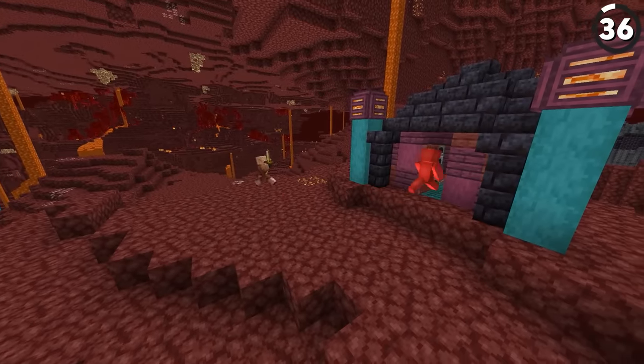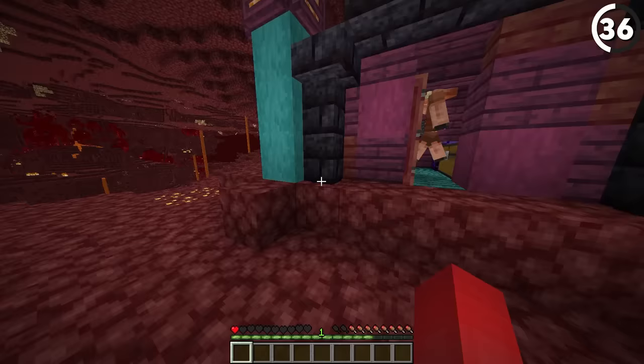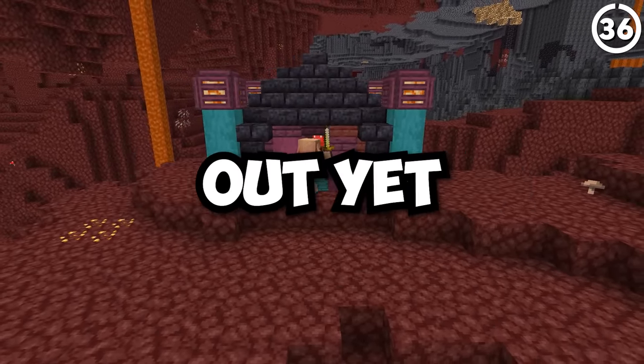If you're running away from a piglin, don't bother closing that door — shocking as it may be, piglins are actually smart enough to open up doors. There aren't even doors that spawn in the nether, so how did they learn to do that? For your safety, stick to trap doors and fence gates, because they can't figure those out yet.